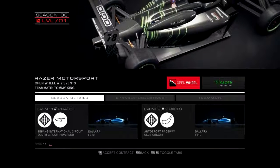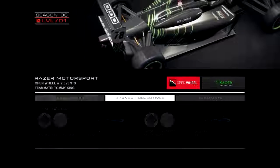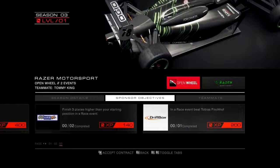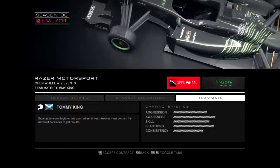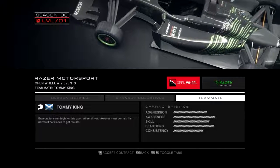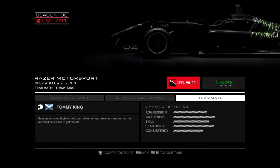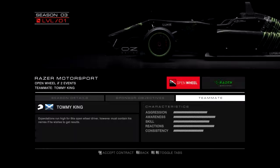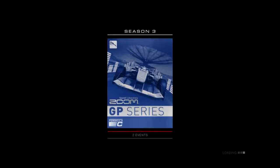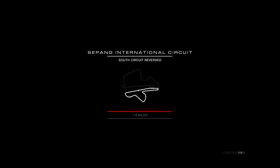Sorry, there was a technical issue, there was a bit of an interruption. Now let's see what the upgrades and expectations are — runs high for this Open Wheel Tommy King. He must contain his nerve if he wishes to get a result, so he is a hot-headed driver. Sound Laboratory Zoom, GP Series, Open Wheel, Formula C — they're a little more like Formula 3 cars than Formula C, I guess that's what they call them.